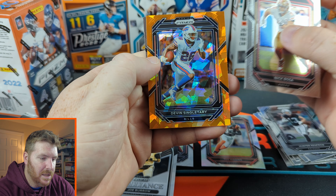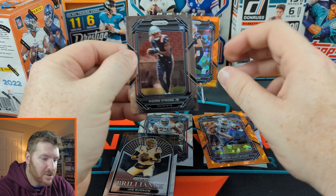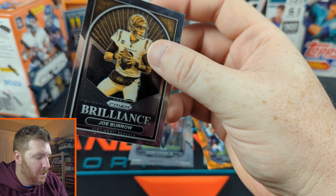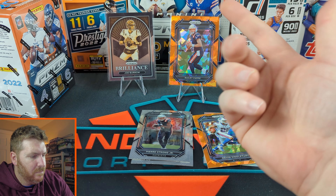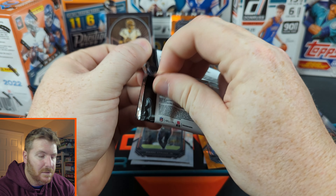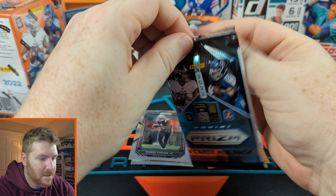Not a rookie: Devon Singletary and Pierre Strong. Let's put this Joe Burrow in a sleeve — Joe Burrow Brilliance. Cool card, not worth a lot but it's cool. Alright, these packs — let me in there!